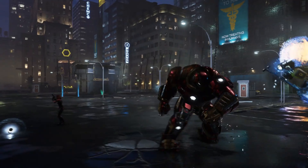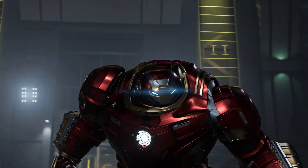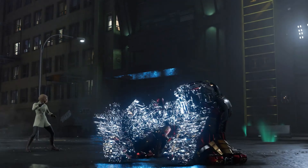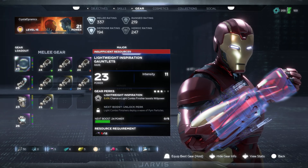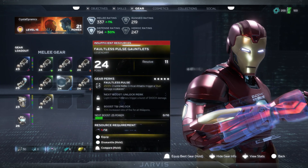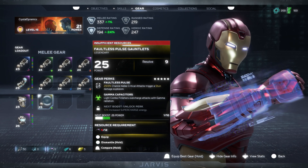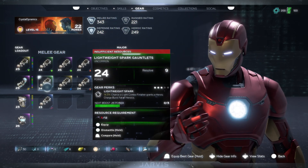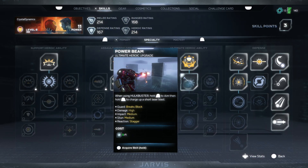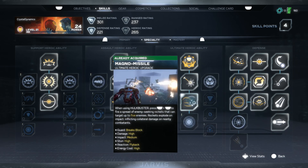There are also some alternate deployment methods — I will leave that to you to discover in the beta. You will also earn gear as you play, and as you level up, you'll have access to better gear with more powerful perks. And that is just in the beta. In the full game, you have three skill pages and extensive gear to dial in your perfect play style and build out your Avengers roster to play your way.